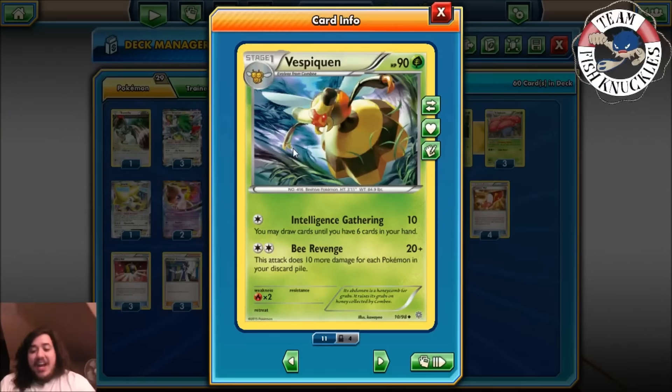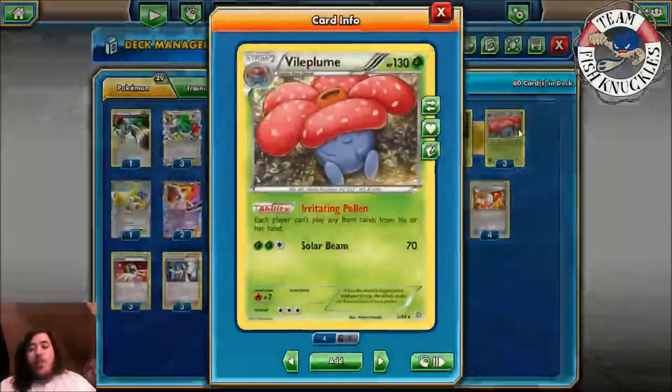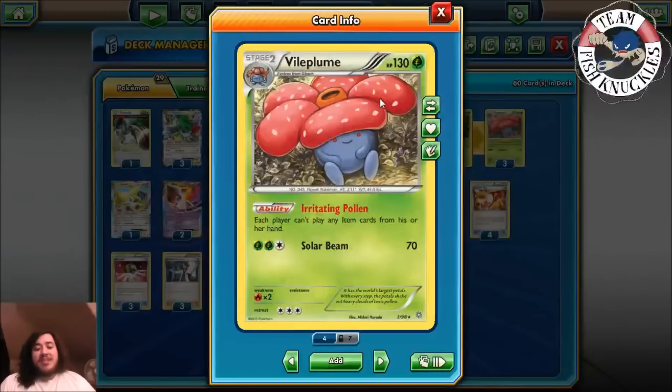Vespa Queen has the attack B Revenge, doing 20 plus 10 more damage for each Pokémon in your discard pile. We've seen this card before, but this time it's partnered with Vile Plume. Vile Plume's ability says each player can't play any item cards from their hand. This ability by itself shuts down so many decks because so many decks are item reliant. If you get Vile Plume down turn one, most decks are in a very bad situation.